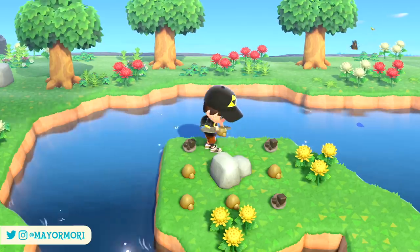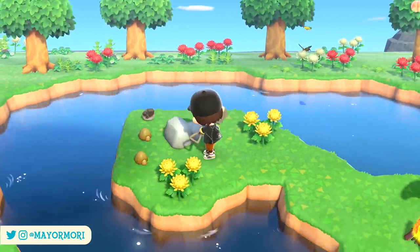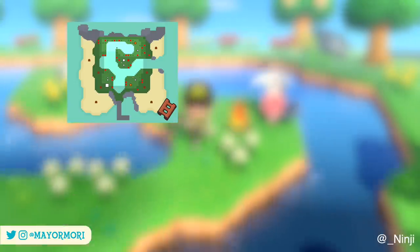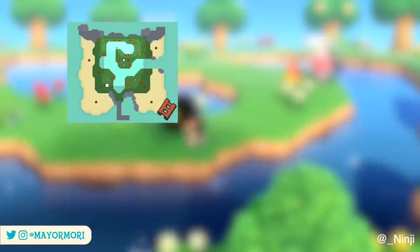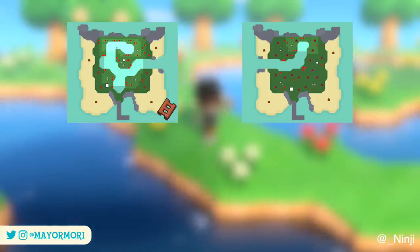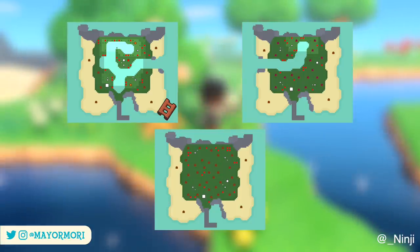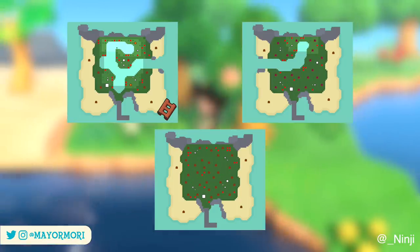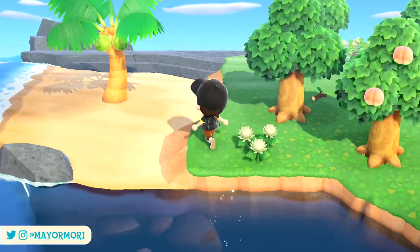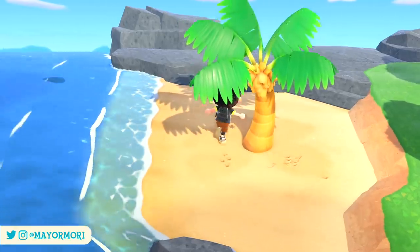First, let's take a look at the chances of landing on each island, assuming you've built the town hall and are always carrying a ladder and a vaulting pole. There is a 10% chance you will fly to the Falls Island, which is covered in waterfalls; the Fruit Island, which is covered in fruit trees bearing a non-native fruit — unfortunately every time you come across it, it will always be the same non-native fruit; and the Bamboo Island, which is covered in bamboo trees and lots of bamboo shoots. These three islands are the most common you'll visit statistically, so if you haven't found the Bamboo Island yet, keep searching.